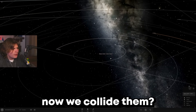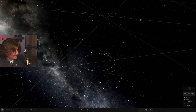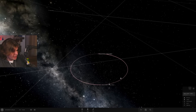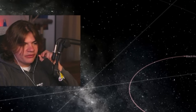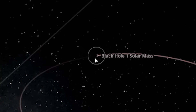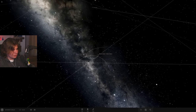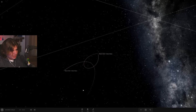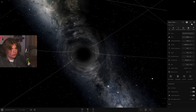Now we're going to collide them. I'll slow down time so they're moving pretty slow, then zero the velocity on one of them. This is slower than real time and you can still see them moving — that's how fast they're going. So I zero the velocity on this one so they should get sucked into each other. They collide and just become one solar mass.